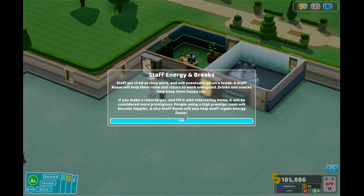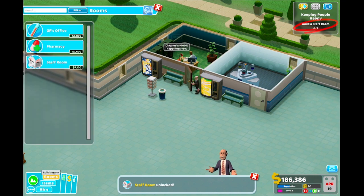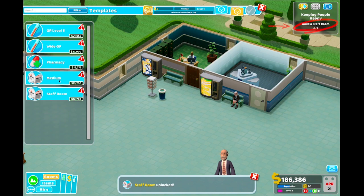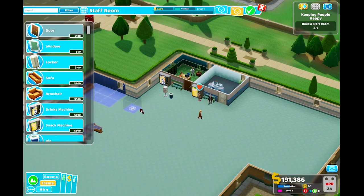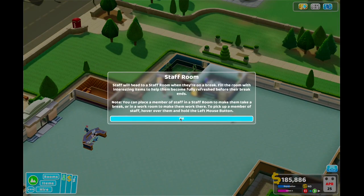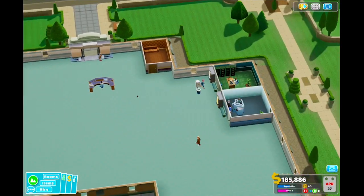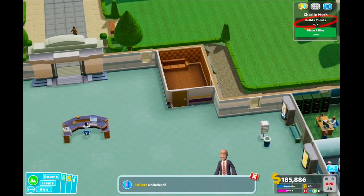Staff energy and break - a nice staff room will help them be better. That seems kind of empty. I'm guessing not a lot of items were unlocked. Drinks are not great for people who are happy, but they can lead to littering. Toilets unlocked.